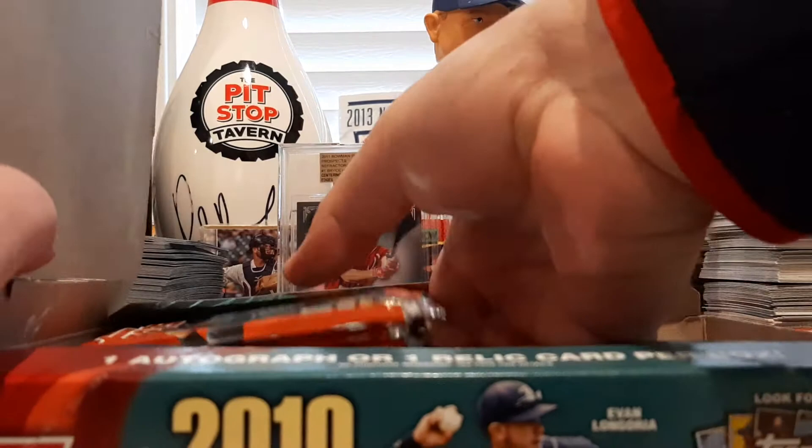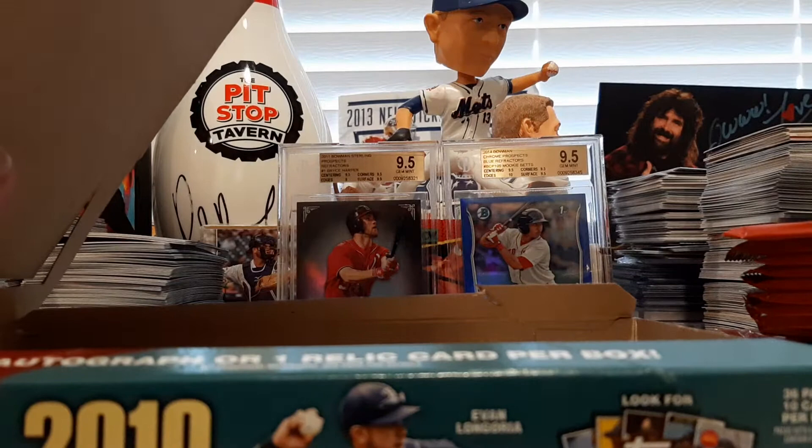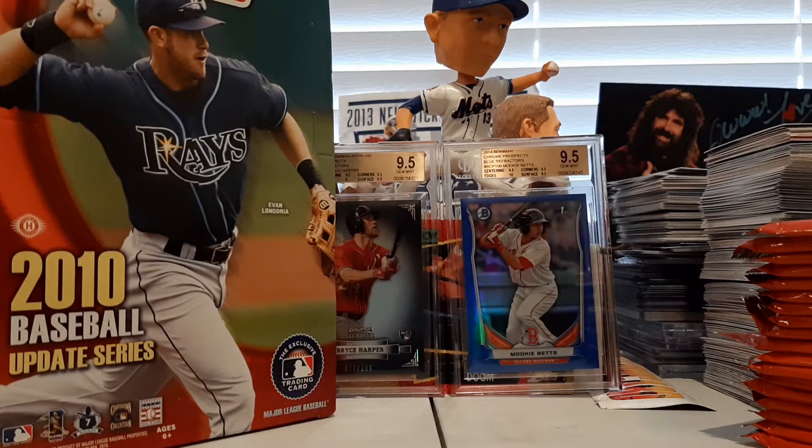A friend of mine, out of a box of this, pulled an original Willie Mays card from like sometime in the 60s. I forget exactly what card it was. There we go — Longoria on the cover, Mookie and Bryce in the background. First one in blue of Mookie. We won't forget you in Red Sox Nation. And let's get right on into it, see what we got.